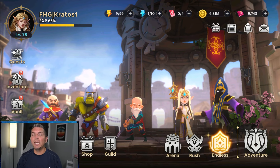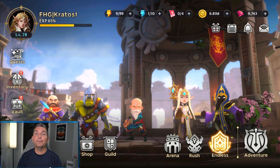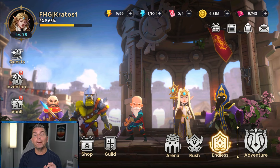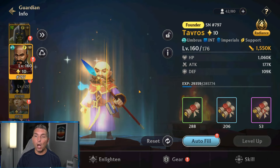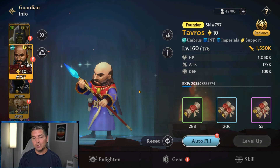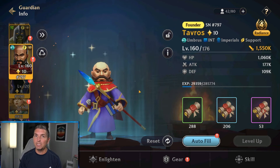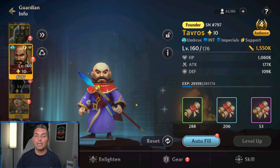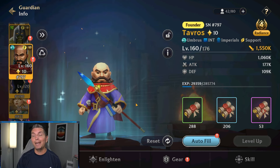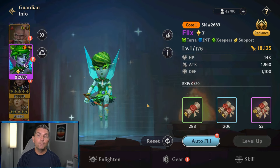Welcome back to some Guild of Guardians. In today's video, we're going to be looking at the two best support classes we have within Guild of Guardians, and this is going to be based on the free-to-play. A question I get a lot is which hero should you be using as a free-to-play player. Looking at our lineup, we all know that Tavros is the absolute GOAT when it comes to the support role — healing and buffing up teams — but what if you are free-to-play and don't have the ability to drop a couple hundred bucks on a Tavros?